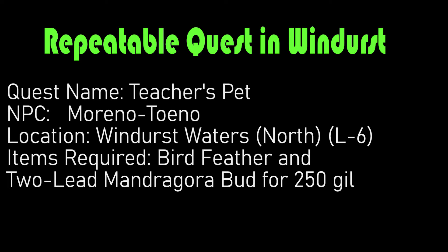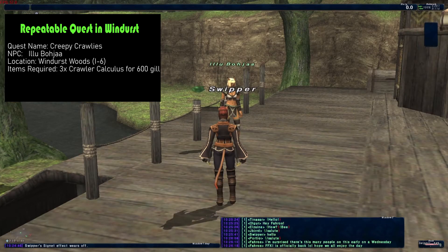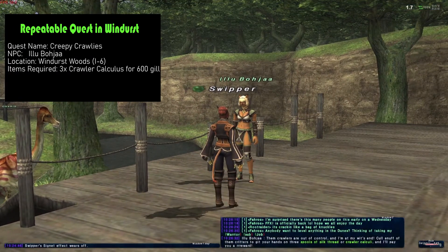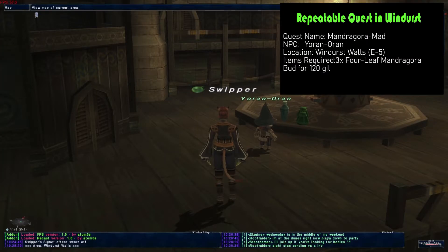For the first quest, Creepy Crawlers, you can find this in Windhurst Woods at I6 on your map. You need to basically gather three crawler calculus and you'll get 600 gil for this every time.